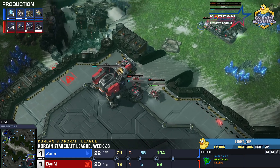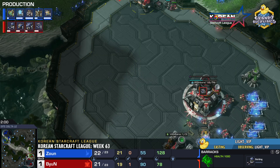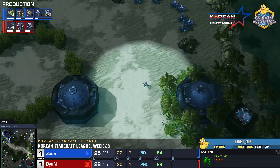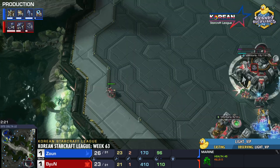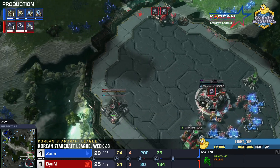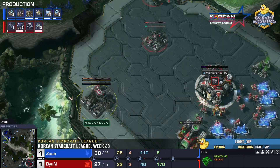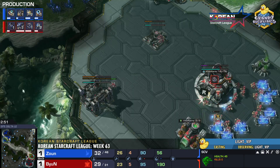Byun going Marine first into Reactor — no SCV scout, no Reaper scout. He fully walls off with the Depot. And yes — there's the third CC. Three CC, three Rax. Three CC builds are very common here on Sight Delta, specifically from Byun. He loves it. A second Rax is on the way — very greedy, very economic. Byun often gets away with it on this map because of how large it is and how long it takes to move across. We should soon be seeing that third Rax.